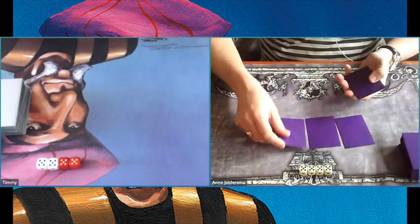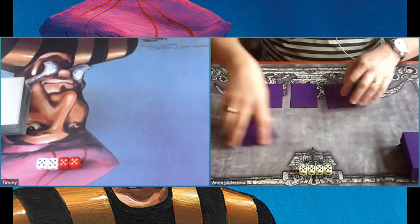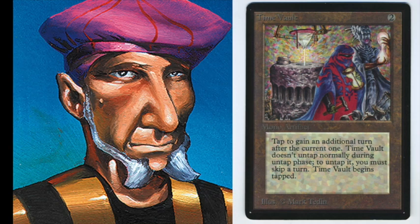Today we are going to look at a game between Pink Weenie against Twiddle Vault. Before I start with showing you the actual game, I would first like to explain how the deck Twiddle Vault works. Let's first look at the card Time Vault — it's one of the two combo pieces in the deck. Time Vault is two mana, it's an artifact.